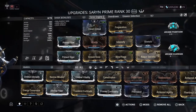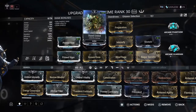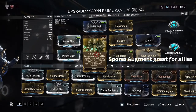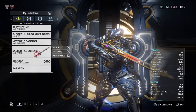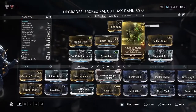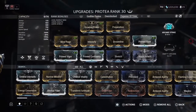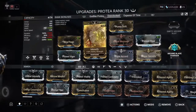Featured here is my Saryn Prime build that I use a lot in interceptions, defenses, and also in high-level missions such as disruption. Also shown is another go-to frame I have — Protea, released just before Steel Path — and these are a few builds I have here that cover a range of multi-purpose use, as well as one that is made to give power strength.